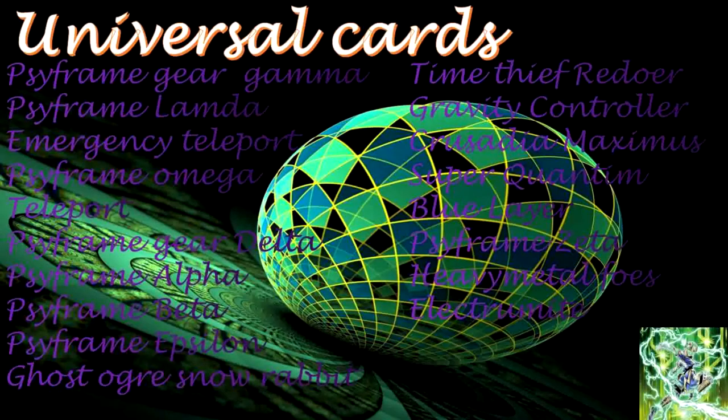Universal cards: Cyframe Gear Gamma, Cyframe Lambda, Emergency Teleport, Cyframe Omega, Teleport, Cyframe Gear Delta, Cyframe Gear Alpha, Cyframe Gear Beta, Cyframe Gear Epsilon, Ghost Ogre & Snow Rabbit, Time Thief Redoer, Gravity Controller, Crusadia Maximus, Super Quantum Blue Layer, Cyframe Zeta, and Heavy Metal Foes Electromite.